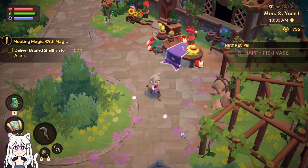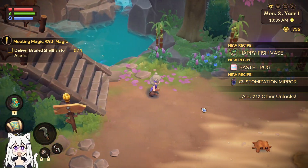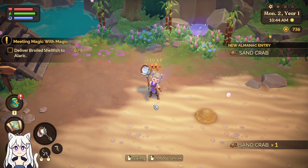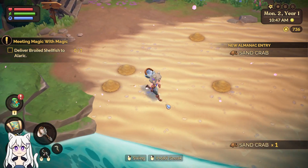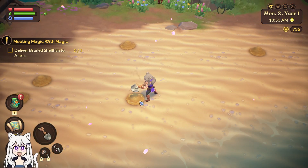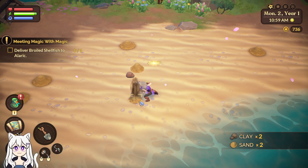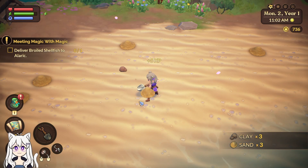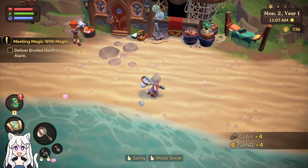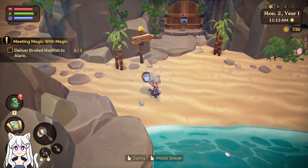I did also pick up as many of the scattered recipes as I could notice. So if you've seen one that I don't have, comment down below what it was and where it is. Sand crab! If I want to just focus on farming, I can get some more sand, although I should probably just do the quest — assuming there are some mussels on the beach.